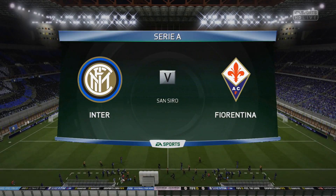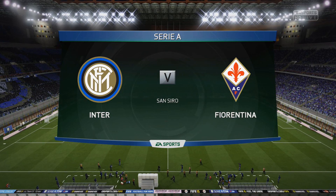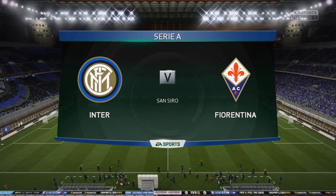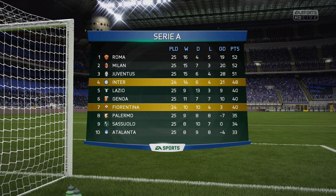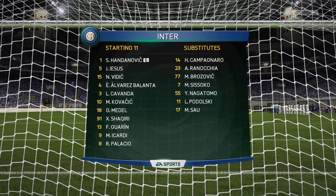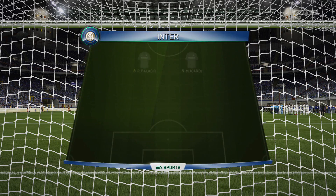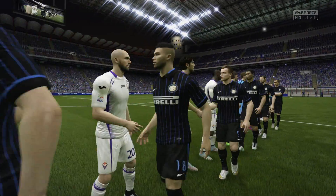Hey guys, how's it going? CES back again and welcome to episode number 20 of the Inter Milan career mode here on FIFA 15. We start with a home game at the San Siro against Fiorentina. Not the strongest of sides, but still one of the more recognisable sides in the Italian leagues. They currently sit 8 points behind us in 7th, but they're level on points with 5th and 6th Genoa.